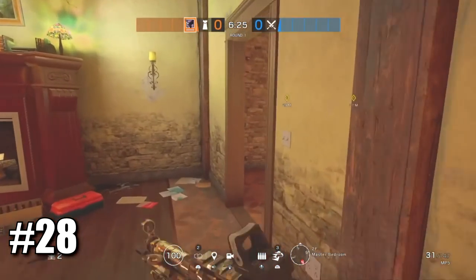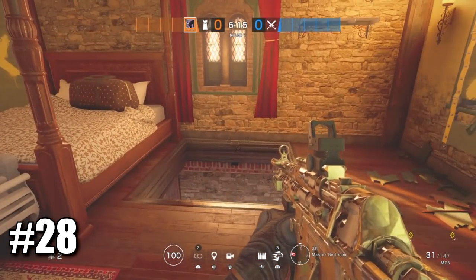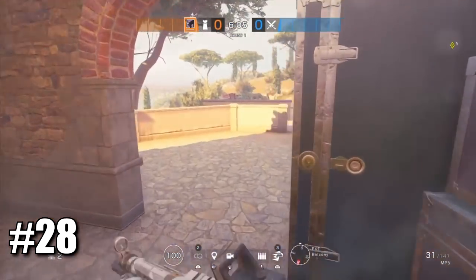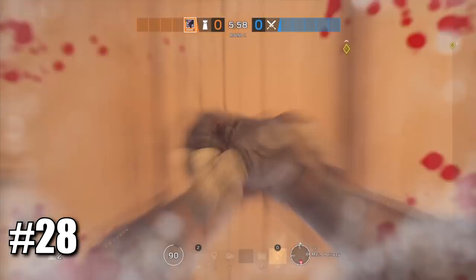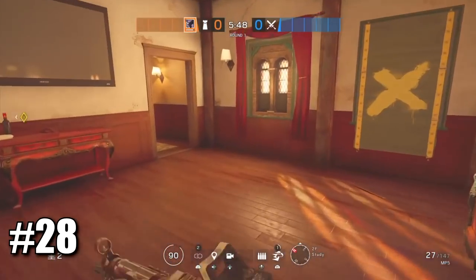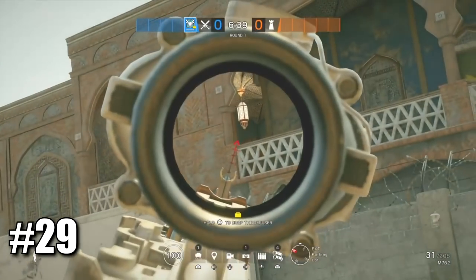Now I'll show you a very nice flank route with Oryx — you definitely need Oryx for this to work. If your team is playing in aviator room and enemies have come into study, from master bedroom Oryx can drop down this hatch, go through this door, back in the window, through this wall, and sprint. You can silently climb up the hatch and get them by surprise. This is by far the fastest flank you can do to catch anyone in study.